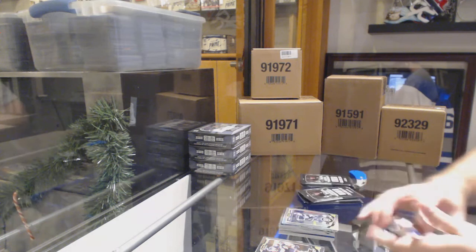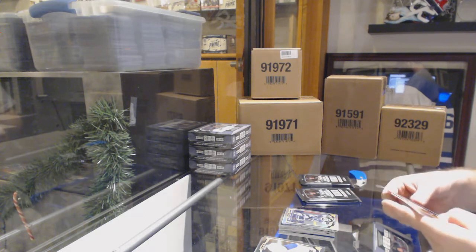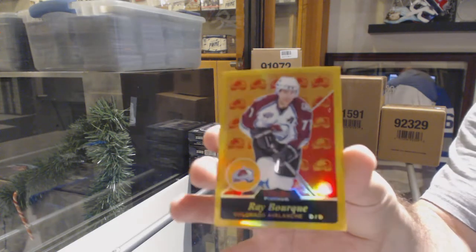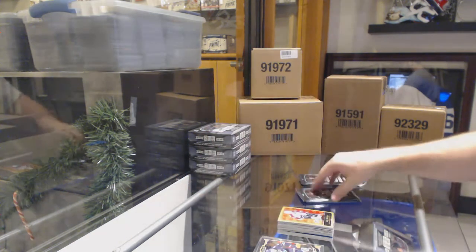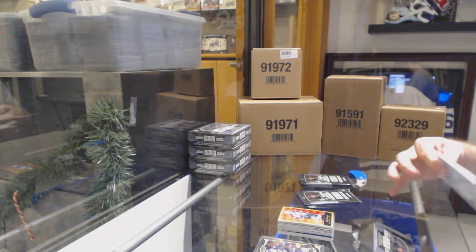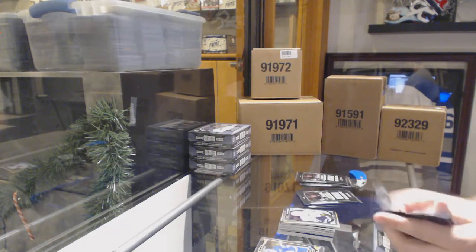We've got a rainbow of Kopitar for the LA Kings. Max Domi for the Coyotes, and a Ray Bourque gold rainbow, numbered 149, for the Avalanche. White ice of Mark Stone for the Ottawa Senators, and Nick Shore for the LA Kings marquee rookie.